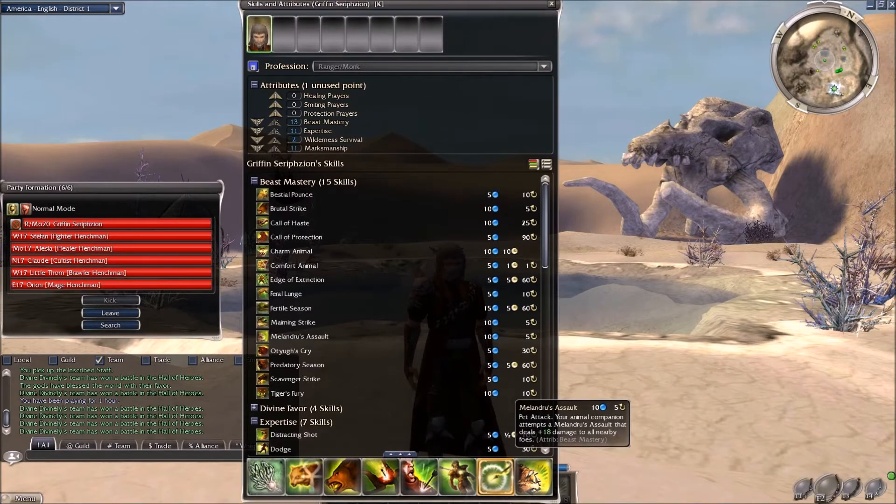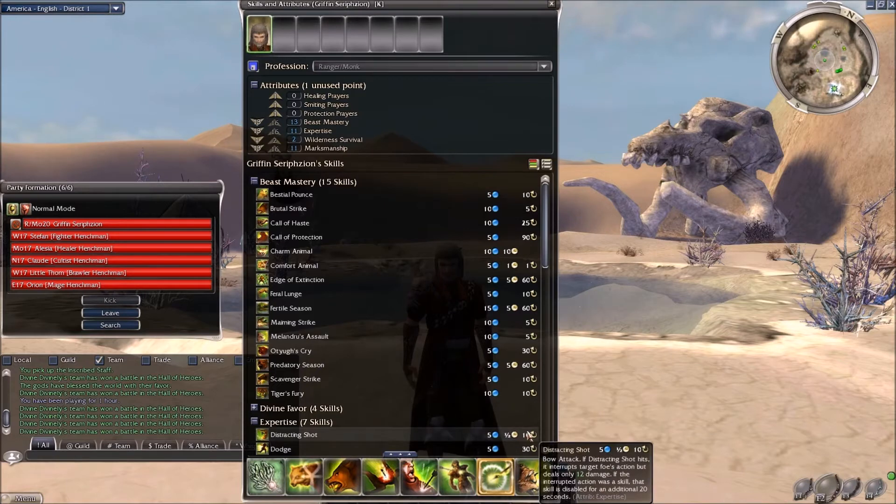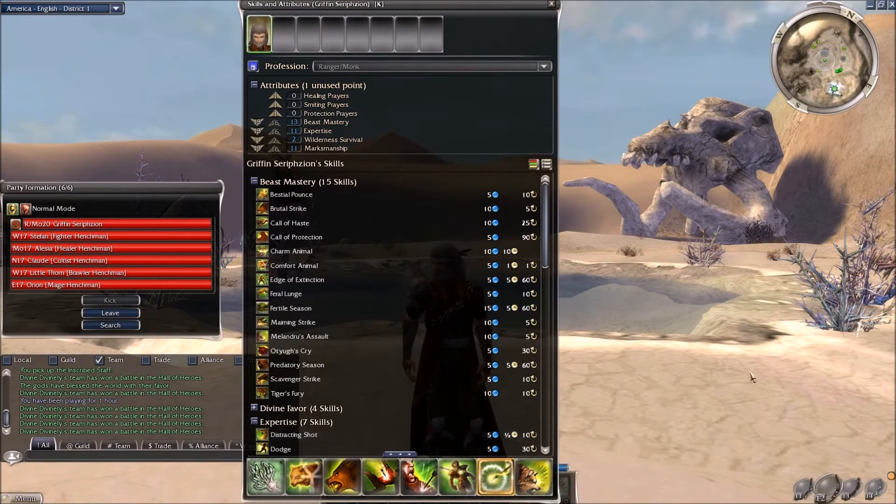One PvE note: you can use the Asura skill 'Summon' — specifically Asuran Scan — which guarantees a hit. That works really well with Marksman's Wager. But that's a PvE-specific skill only available in Eye of the North. In any other case, you have to be able to recognize when your attacks will hit and when they'll miss.